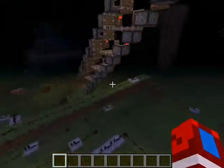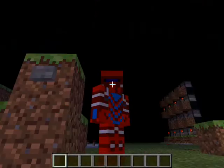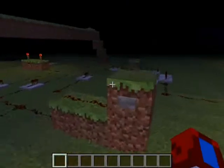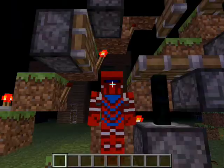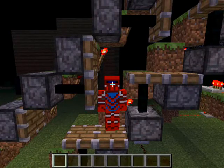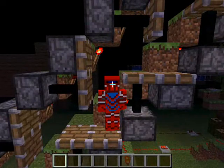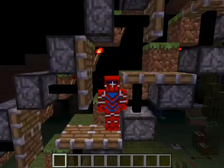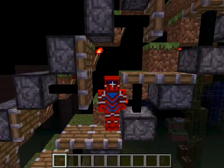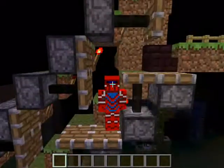I'm now going to show you my piston elevator. I'm going to press F5 twice. Basically how it works is it pushes you along like this. It basically just changes the torches at the back — they have a delay, which makes it vary slowly, but it does push you up diagonally.